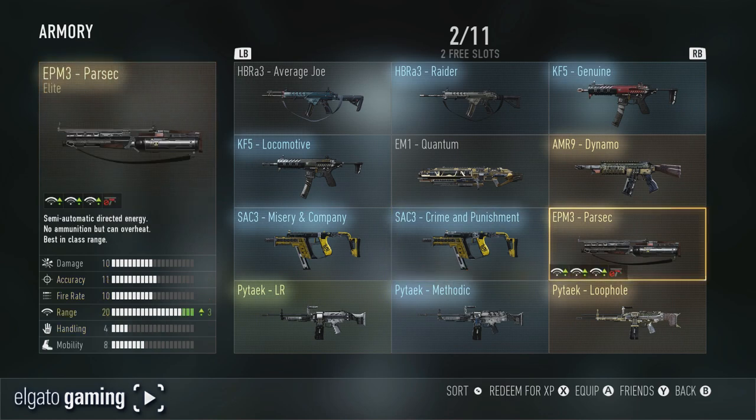The EPM3 Parsec is maxed out with range — you don't lose anything. I'm gonna assume this is the best version of this gun because there are no negatives, no red at all — you don't lose any points, you gain three in range which maxes it out. The handling sucks, but that's got to be the best version of that gun.